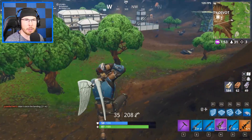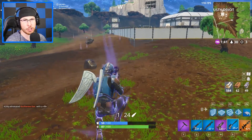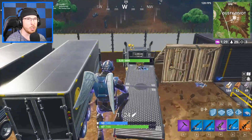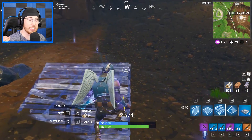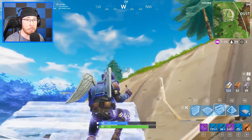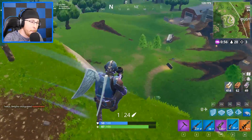Next up: three suppressed weapon eliminations. Suppressed weapons like SMGs and silenced pistols are pretty easy to come by, so this isn't a super hard challenge to complete during regular play. After that, eliminate three opponents in Pleasant Park. This challenge shouldn't be too difficult — land at the doghouse, grab a gun, get a kill. It doesn't have to be in one single match; it can be over the course of multiple games. Keep in mind a lot of players will be landing at Pleasant Park, so I highly recommend doing it in solos, or even solo squads.